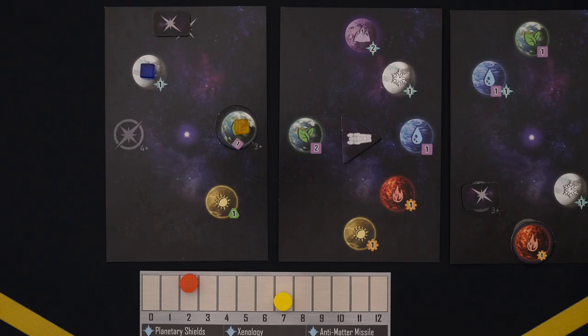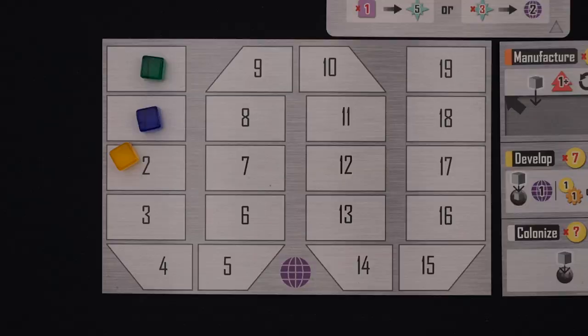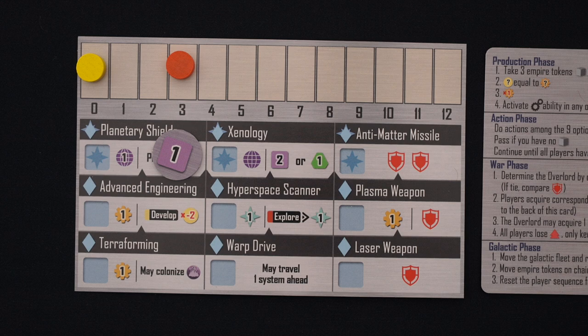Once you've colonized a planet, you can take the develop action. This costs 7 credits and allows you to place your action cube on top of a colony cube you placed earlier. Colonies and developed planets will earn you points at the end of the game, but developing a planet also earns you one prestige, which is worth points, and gets you a second reward that you can choose: either one credit and one production, or one influence — a resource we'll be using quite a bit later on.